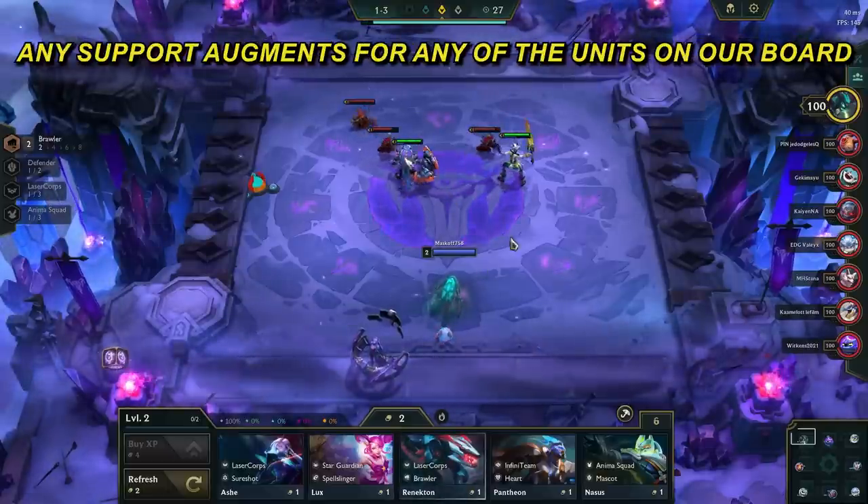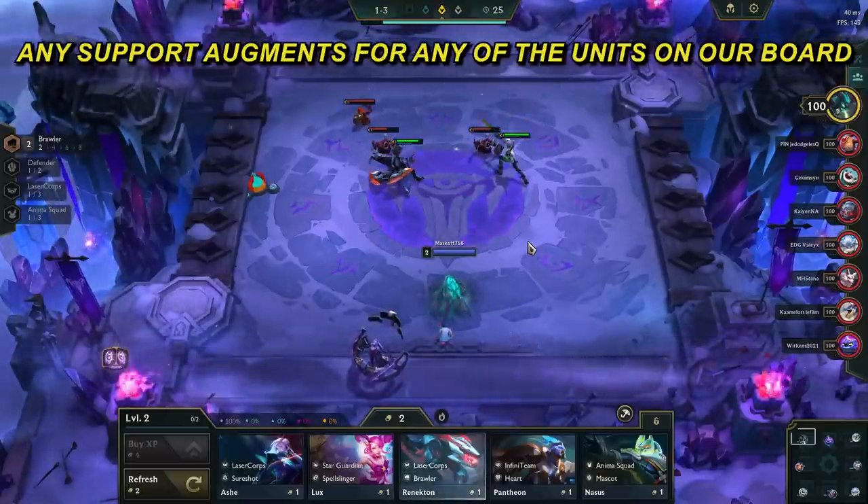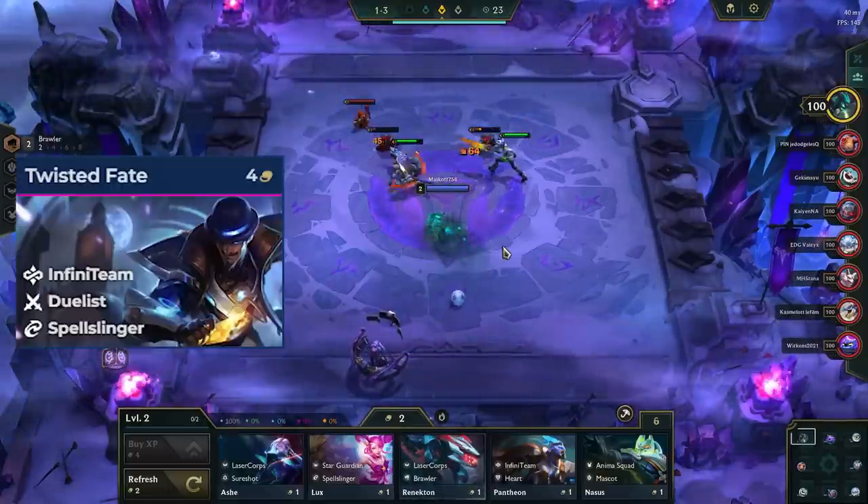The best hero augments for this comp are any support augments for any of the units on our board, or carry augments for TF, Nico, and Echo.